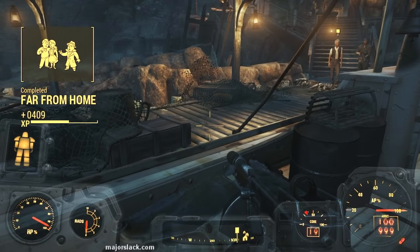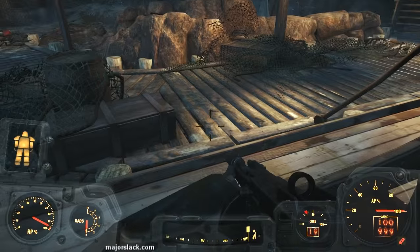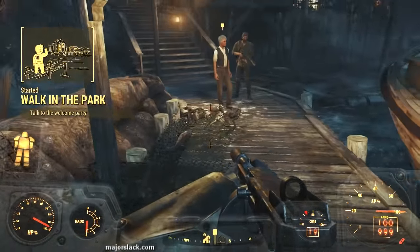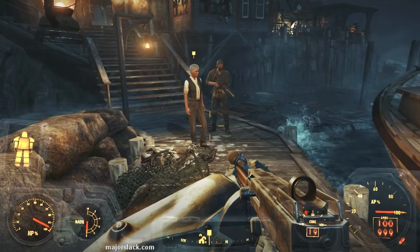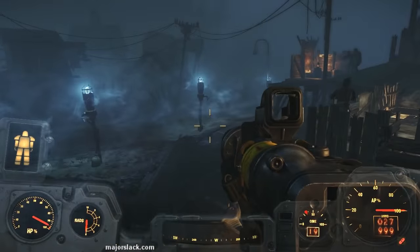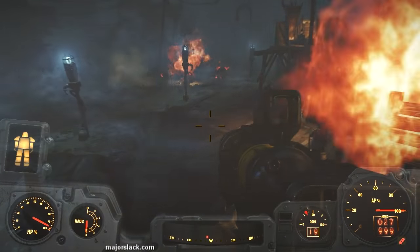The Far From Home quest concludes and a new quest Walk in the Park begins as some Far Harbor head honchos welcome you to the island and throw a little party in honor of your arrival. The polite thing to do here is to take part in the festivities, so saddle up, lock and load and party on down. Welcome to Far Harbor.